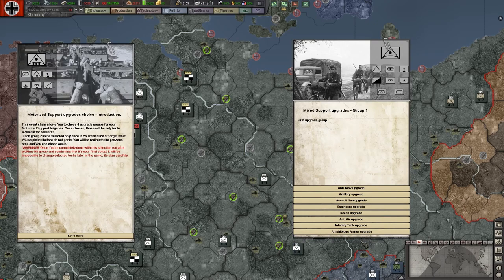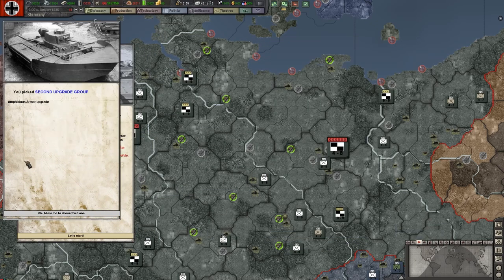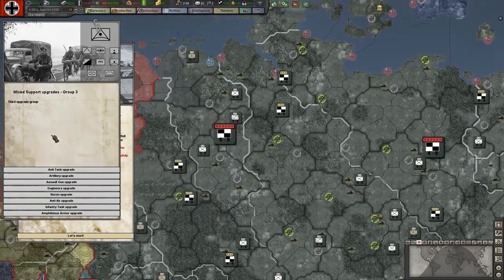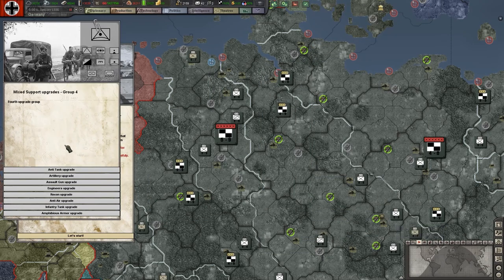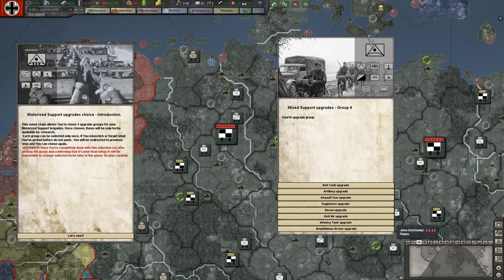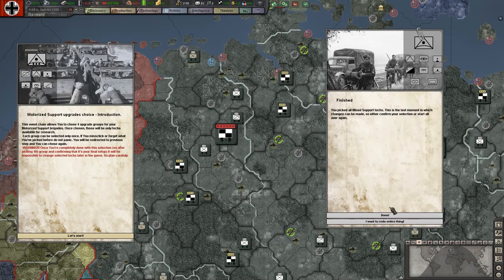Let's pick infantry tank first. Next, let's go with amphibious armor group. After that it depends what you want - do you want to replace your engineers and your recon cav? Then maybe go for both in conjunction. But let's say I just wanted to go with assault guns. Maybe I only wanted to change up my recon or my engineers, so I could go with recon upgrade. And then that's that done - that unit now covers all of those bases.